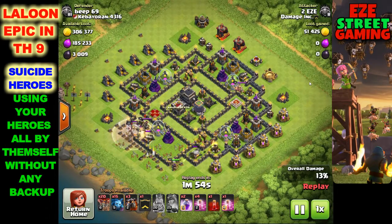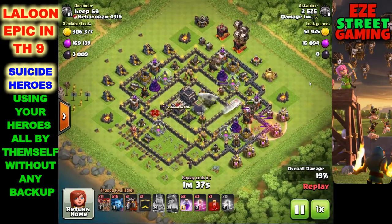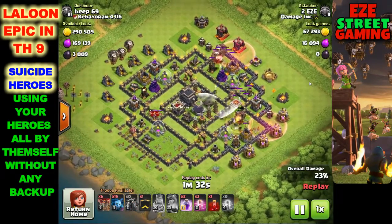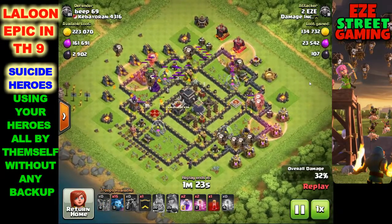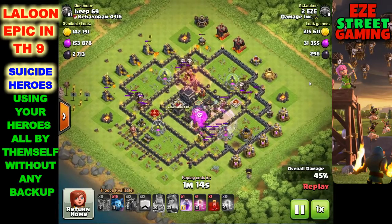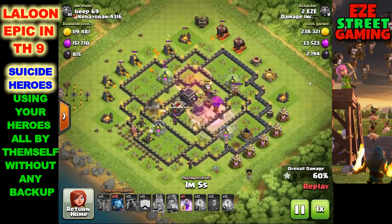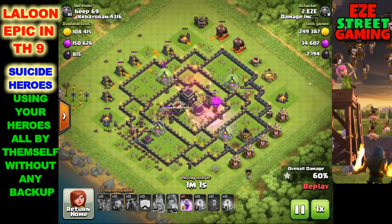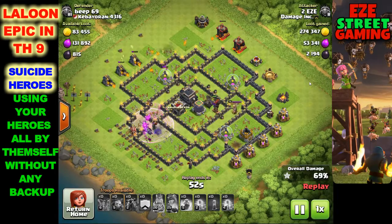Here comes the suicide king and queen again - the king dies but clears for the queen. The queen takes out the air defense. Starting the air portion: two lava hounds on the north, one on the east, with two groups of balloons and two haste spells. Then the third lava hound goes on the last air defense. Now all air defenses are down but in the center is a Tesla farm and two air-targeting crossbows. That's when your first rage spell should come in.